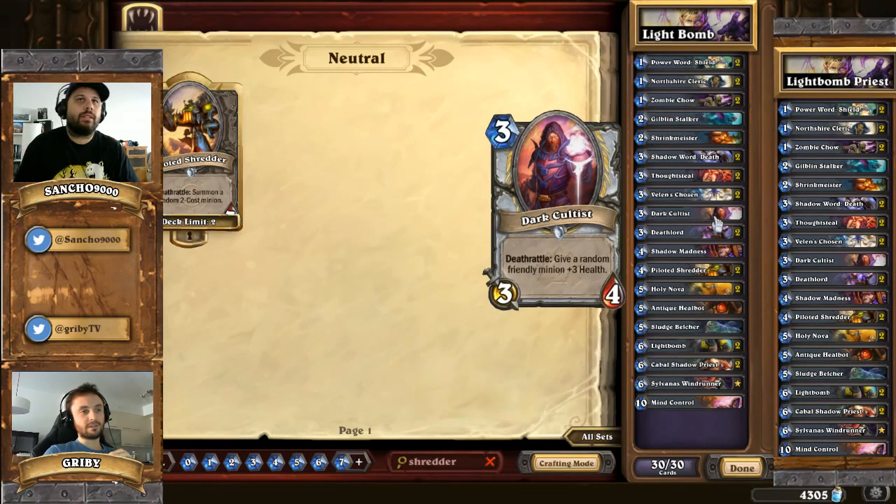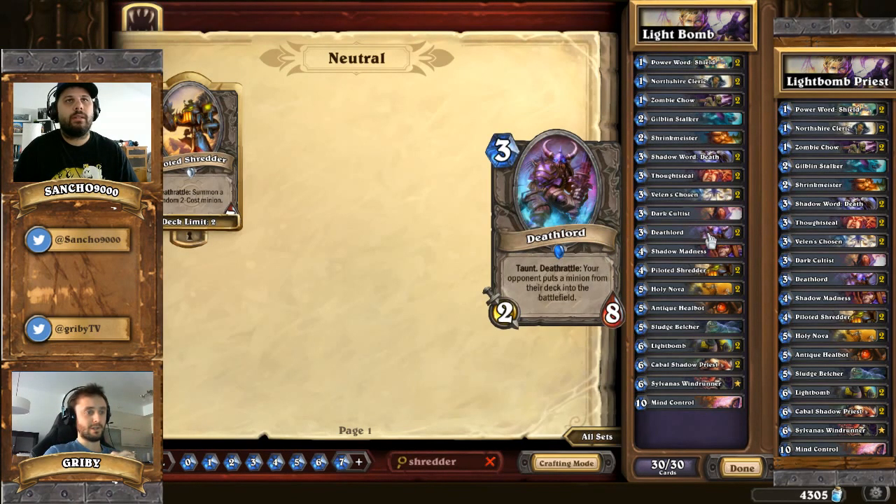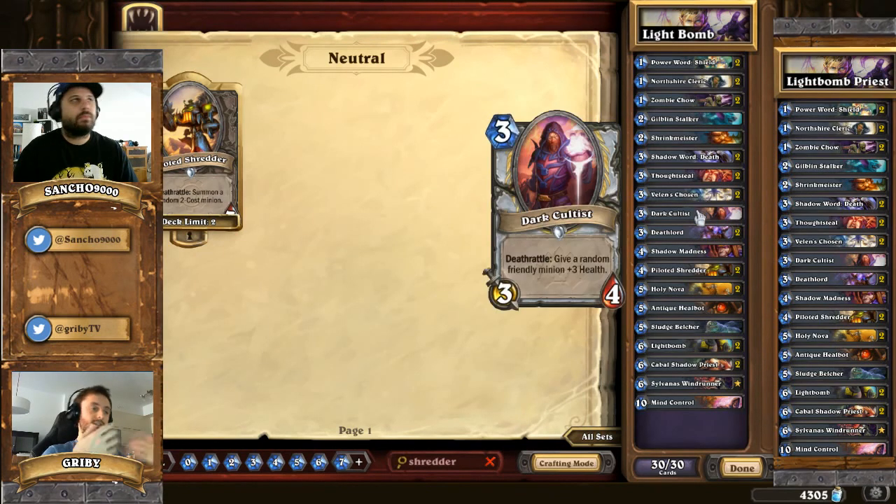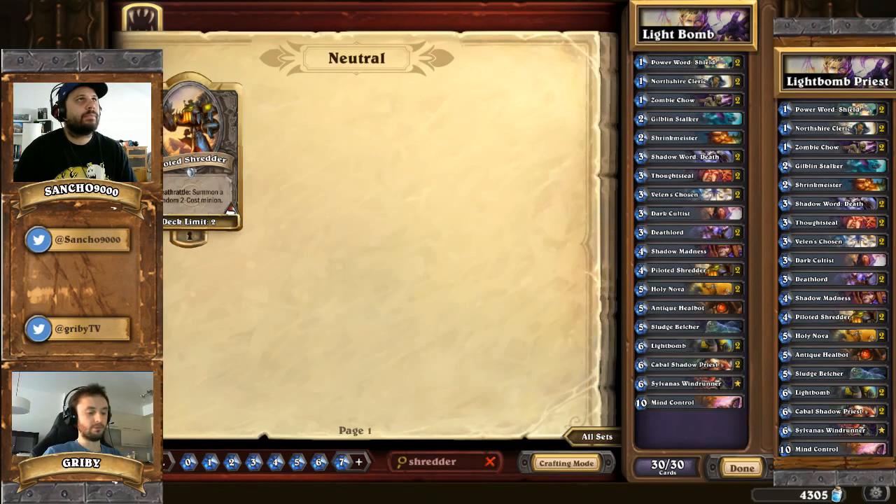After that, we have one Dark Cultist - maybe one of the best 3-drops for Priest, very standard to see in most Priest decks. We just have one because we needed more slots for the other 3-drops coming after that, but if we had the opportunity we could try to put a second one. When it dies, it's going to add 3 health to one of the other early game minions - again, boosting health and making your board more resilient.